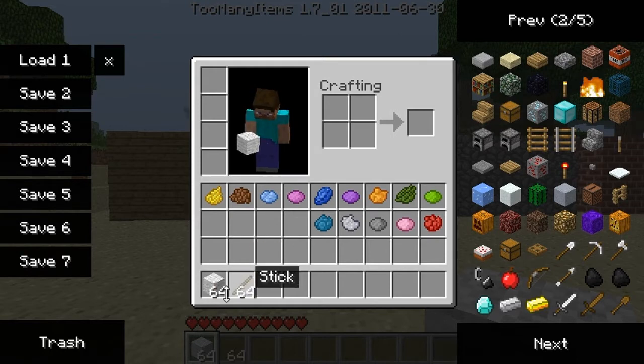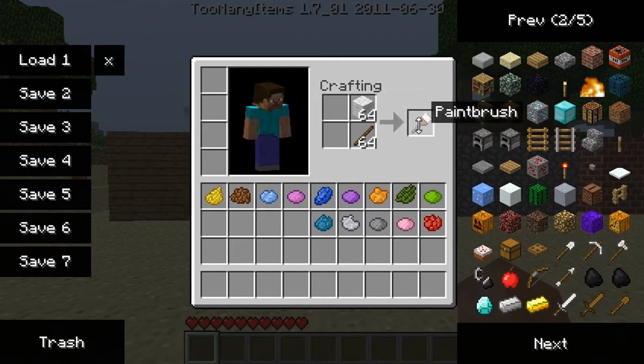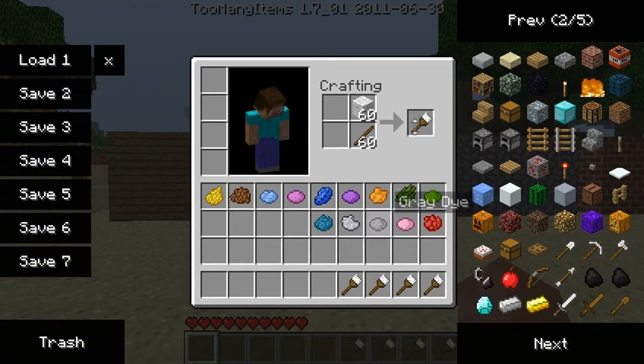To use it, you need sticks and all of the different parts. A stick at the bottom as well, and then you get your paintbrush like so.